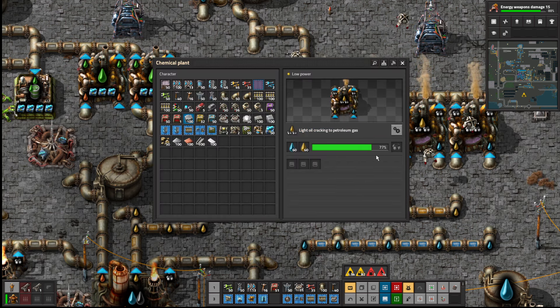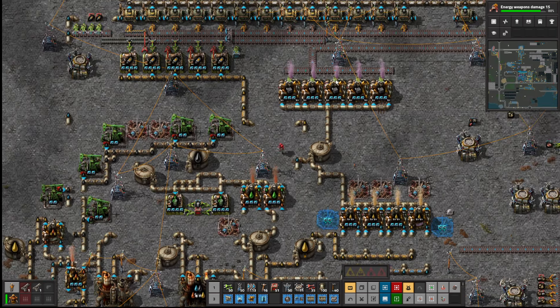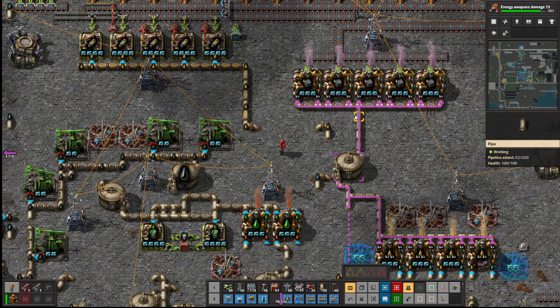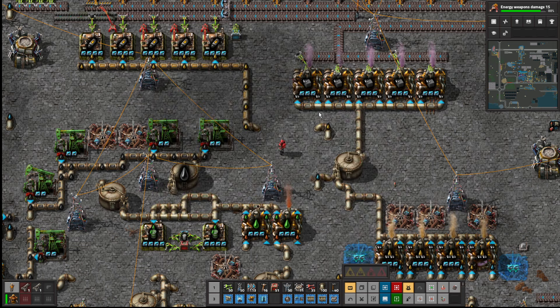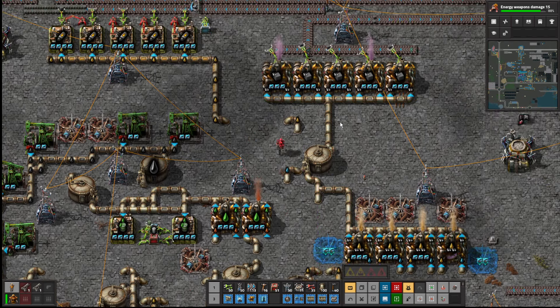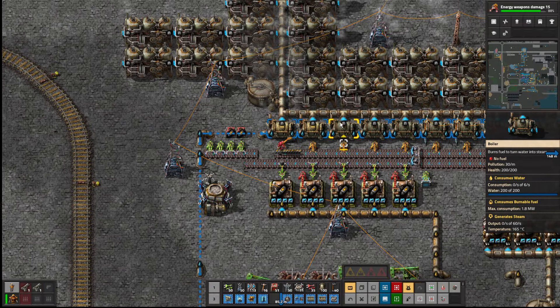We haven't got enough power banks — actually we do have, because we got them from other places. Why is the electricity going down? Oh, it's because they've gone slow. I understand now: it's going slow because there's no fuel. So all this extra fuel we've got — actually let's do this.